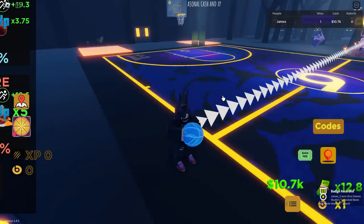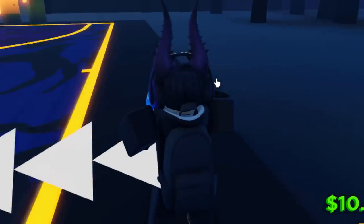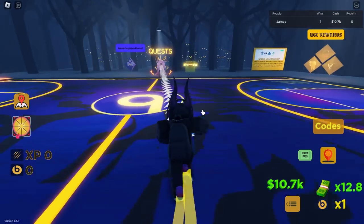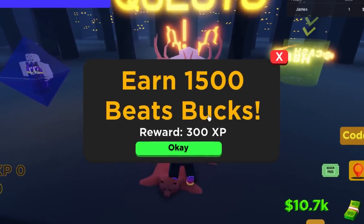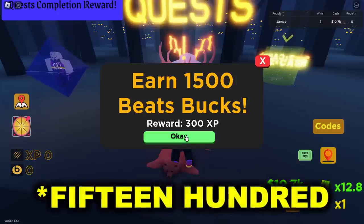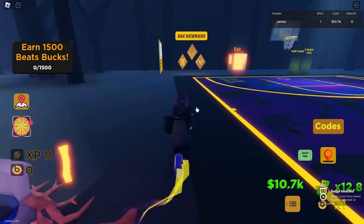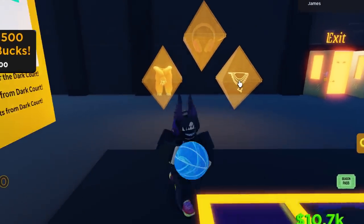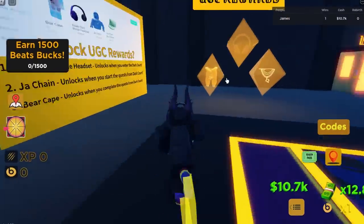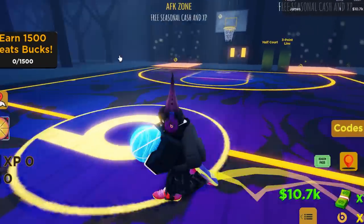We've now equipped the headphones — we got them straight away! Well, that one was very easy to get. Over here we have quests. Let's hold F to interact with the quests. Earn 15,000 beats bucks — we'll click OK. I think we just got the chain too. So we literally got the headphones and the chain very quickly. That was incredibly easy. So the last thing remaining is the bear cape, and we need to do all of the quests to actually get that.